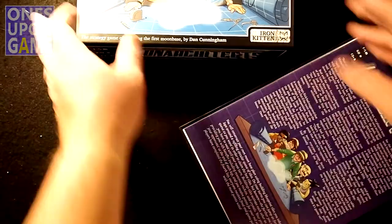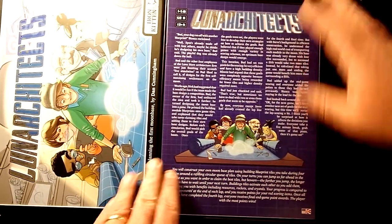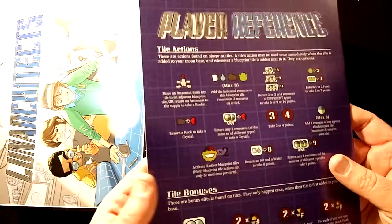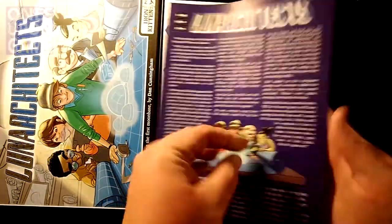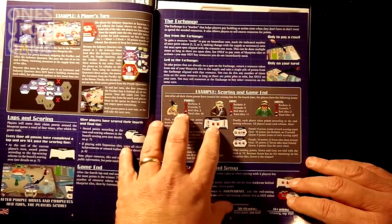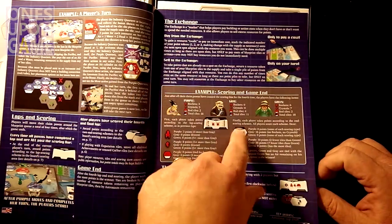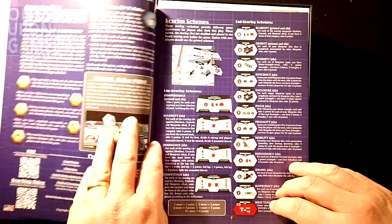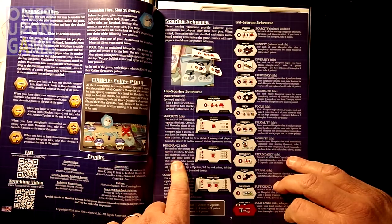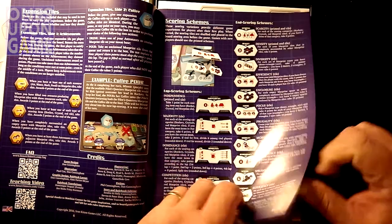There's a rule book — 24 pages. Great little artwork, not too serious. Explains everything, with lots of call-outs to give you examples. The game has different scoring mechanisms, so each lap you have scores and at the end game you have different scores — you never know exactly what you're after till the end.